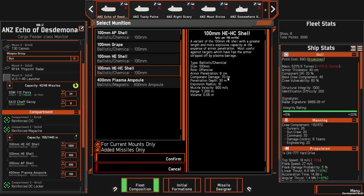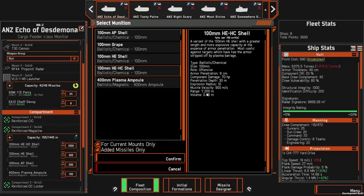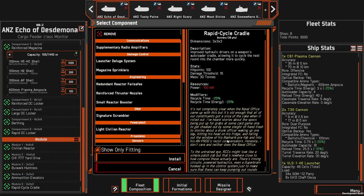Effectively, the strategy is: when you're within range — you only have 7,200 meters with the T-30 compared to 12,000 meters for the plasma ampules — strip with the plasma ampules at long range, then once you're at 7,200 meters engage with HE first. Once you've confirmed the enemy's shell armor has been degraded enough, switch to HE HC to take it down quickly. Each weapon is buffed by a different module: ammunition elevators increase reload time, and rapid cycle cradles reduce the auto-load time.